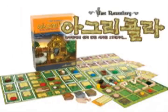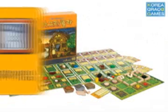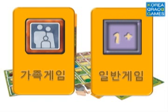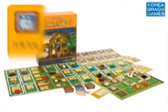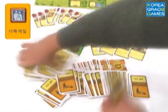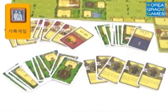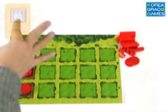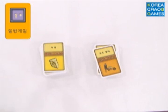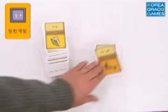아그리콜라는 초보자를 위한 가족용 규칙과 게임에 좀 더 익숙한 분들을 위한 일반 규칙, 이렇게 두 가지 난이도로 즐길 수 있습니다. 가족용 규칙에서는 직업 카드와 보조 설비 카드는 빼고 나머지 카드들만 가지고 게임을 합니다. 보조 설비와 직업과 관련된 규칙이 생략되어 좀 더 쉽게 익숙해질 수 있습니다. 직업 카드와 설비 카드에 익숙하다면 일반 규칙을 사용할 수 있습니다.